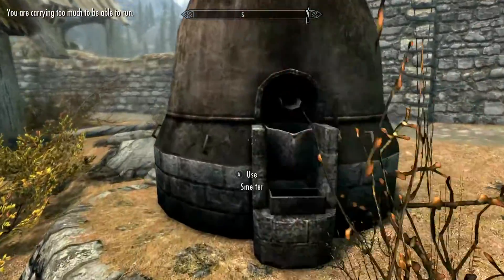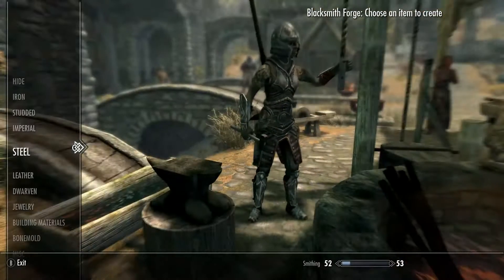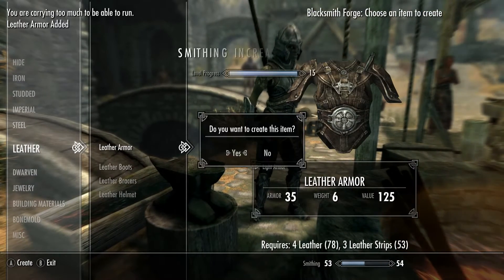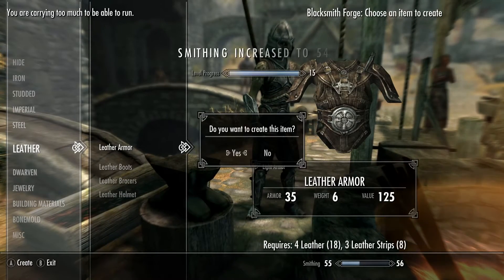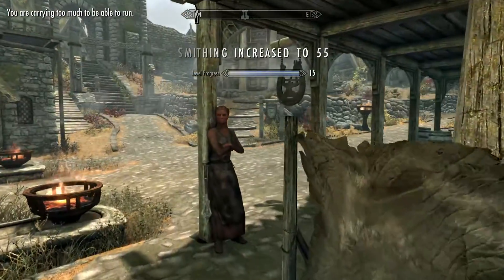I'm going to show you how I craft items to level up my smithing skill. What I do is I gather a load of materials over time, then I take all of them and craft a lot of armor with the materials I have.